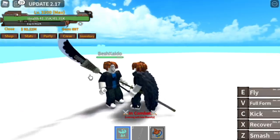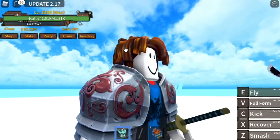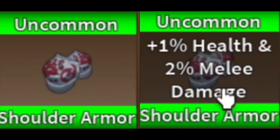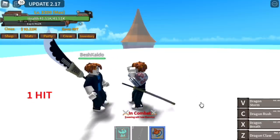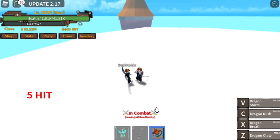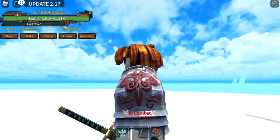For our sixth accessory, we have the Shoulder Armor. Check the details — it's so well made, I really love the design. For the stats: 1% health and 2% melee damage. Melee damage covers punch skills and fighting style. Your HP should increase by around 410. Physical damage went from 451 to 460. This is the accessory for melee and fight style users.